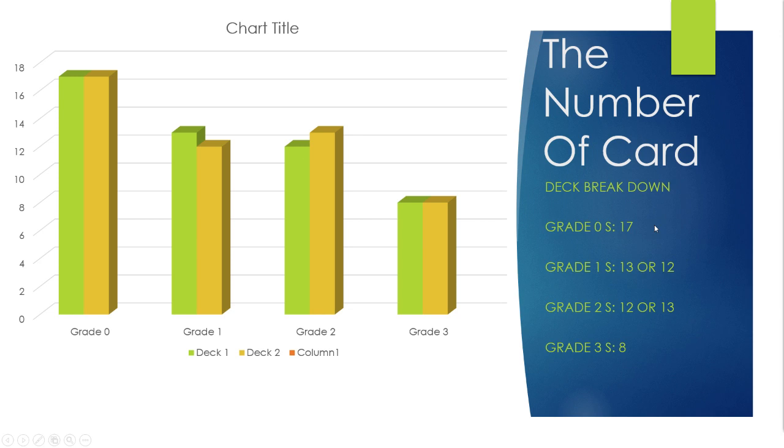Each deck is different and unique. It's up to you to decide how you're going to build it and what cards you want to include. Normally I stick to standard numbers for grade twos and grade ones, but it used to be really cookie cutter on how I set up — we'll go over that a little later on.